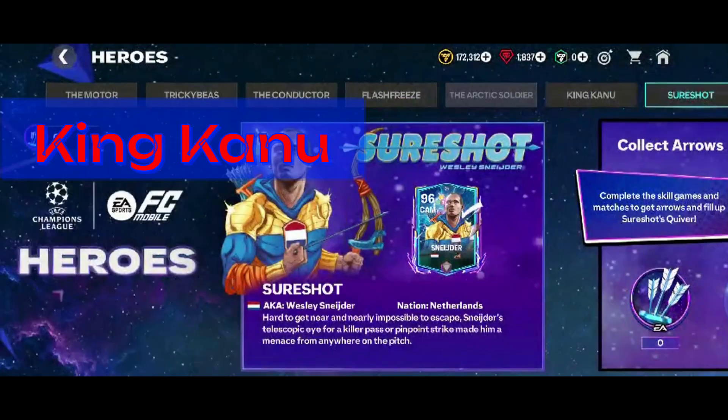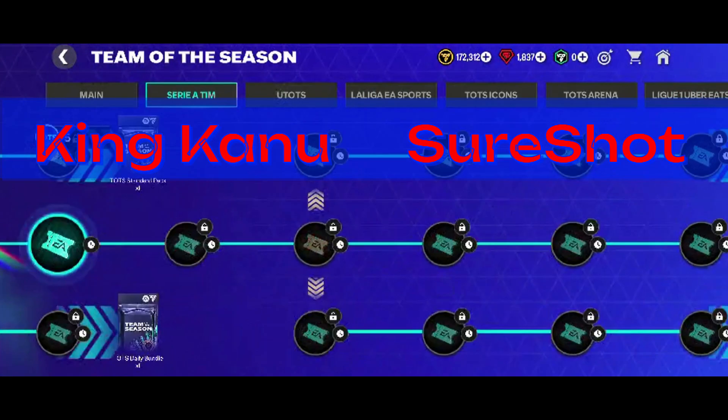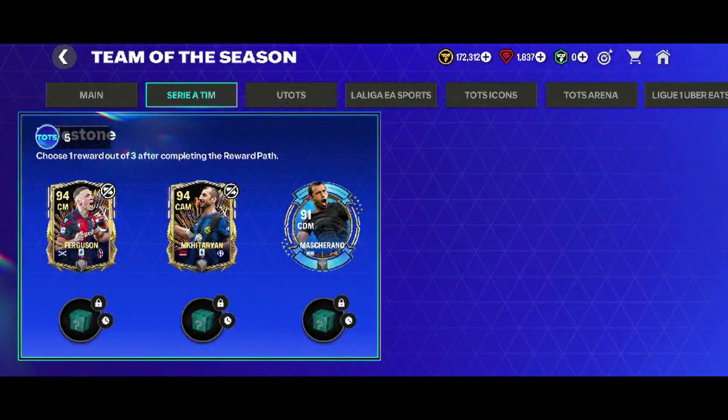You can do challenges, like the King Kanu and Sure Shock in the Heroes area, or in the TOTS which includes Syria or Bundesliga. They all have rewards that include a Mascherano.